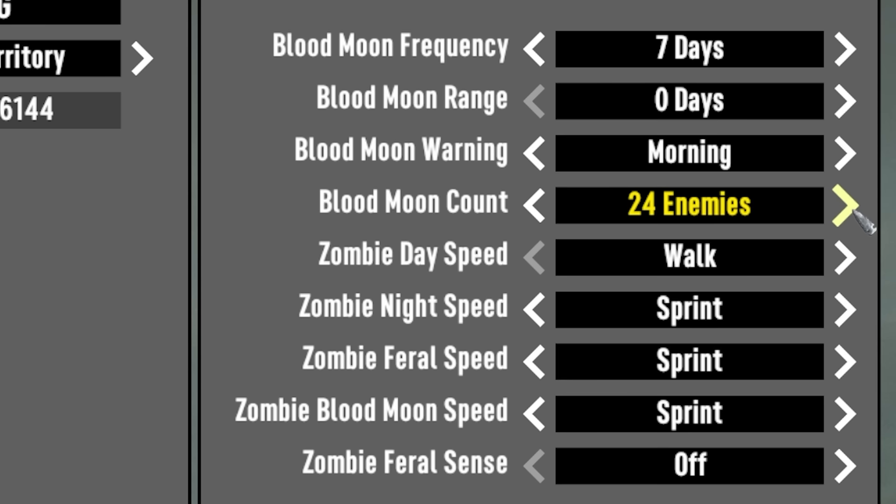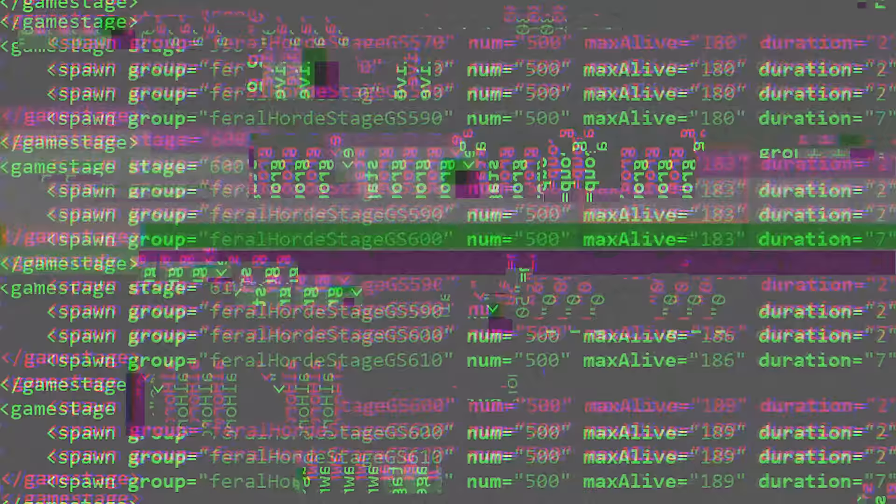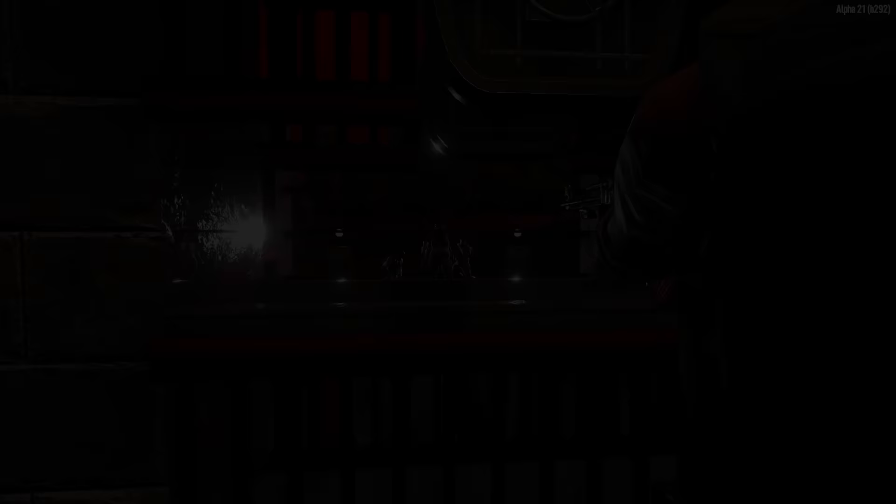Then there's a fixed hard cap in your game settings called the blood moon count, which you can set to whatever you want and it will never be exceeded. So even on 64 zombies in the blood moon count setting, you technically won't actually see 64 zombies alive at once until game stage 210, because that's when the max alive setting finally increases up to 64. And even if you're at game stage 600 and the game files say the max alive is 183, the actual number cannot go that high — it will be whatever you set as the hard cap in the settings.